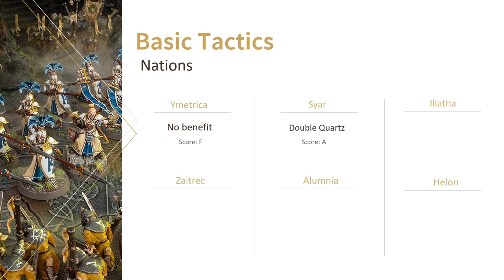Syar is a better pick yet again. You can basically never go wrong with double Quartz for more survivability or more speed, or that extra sweet cast just when you need it, right? Iliatha scores lower than usual, as Dawnriders hardly benefit from its bonuses. They have no use for better leadership anyway when they're only a unit of 5 and have rerolls with their standard bearer. Rerolling once to hit is fine, but we're not using the Dawnriders for damage, so nothing major there either.